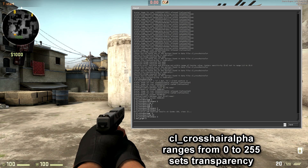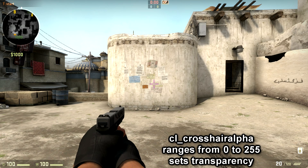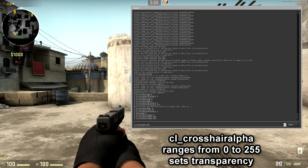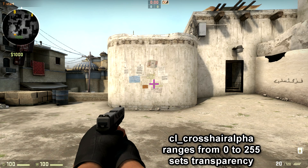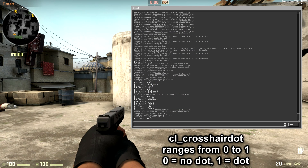As you can probably tell, I've written the crosshair command in question, and then I have written the range in which the crosshair command works. And then at the bottom, I have written what the command does. So this should explain how to basically make your own custom crosshair.